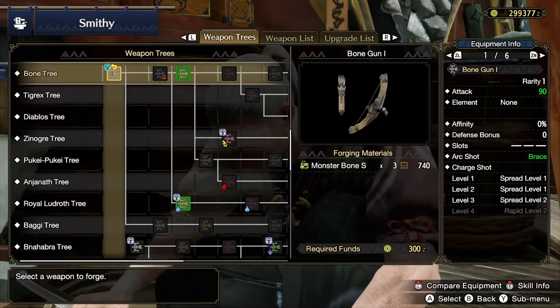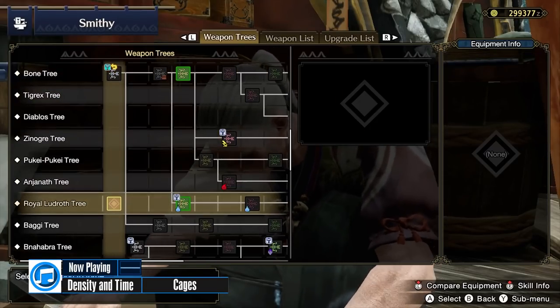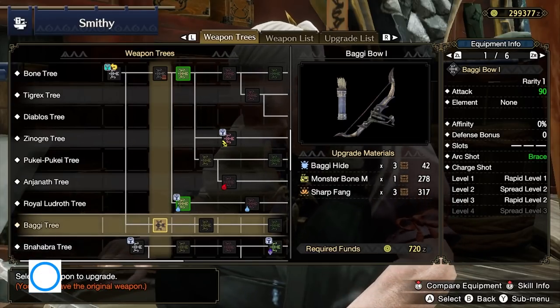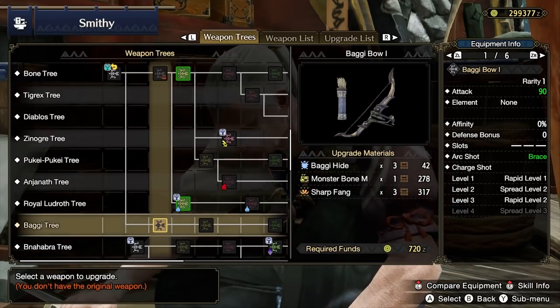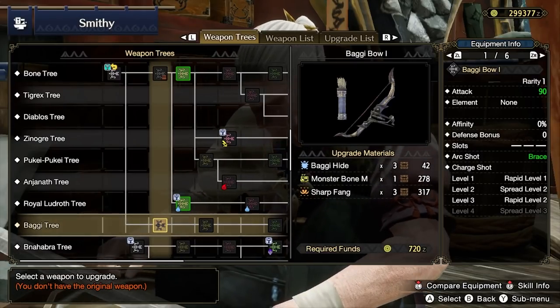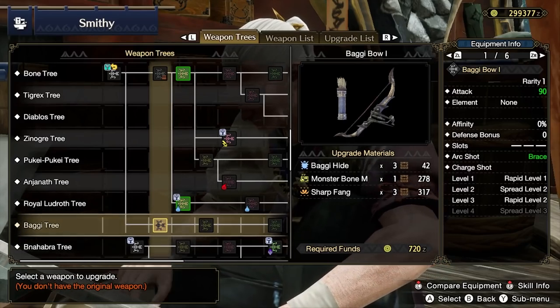After getting Monster Bone M from Great Baggi, you can upgrade to the Baggi Bow 1. Start at the Bone Bow 1 using 3 Monster Bone S, then upgrade this to the Baggi Bow 1 using 3 Baggi Hide, 1 Monster Bone M, and 3 Sharp Fangs. You'll use this for a little while, then retire it.